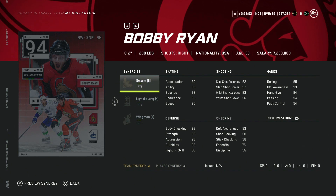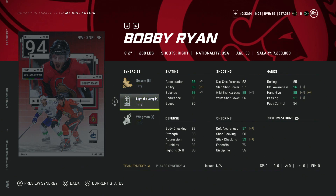Coming in at number seven is the 94 Bobby Ryan. Again, this is a very good card and I wouldn't be upset if I packed it. The problem is he has so much competition. If you're in the market for a master item, you probably already have Mario Lemieux, Gil de Fleur, and cards like Pastrnak, Panarin, or Stamkos from the last event. He's 6'2", Swarm is decent, and with Light the Lamp and Wingman his wrist shot accuracy hits 99. His acceleration can get to 97, but his speed is capped at 93 — there are just better options out there.